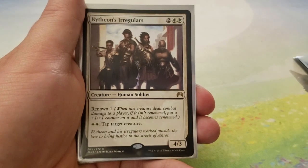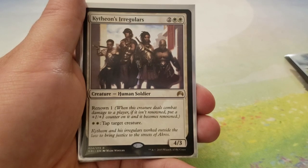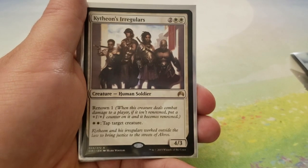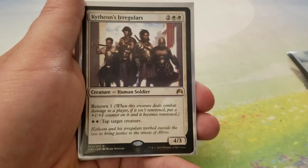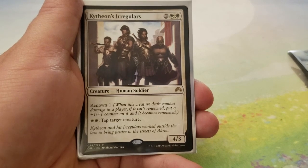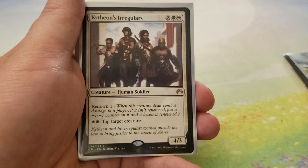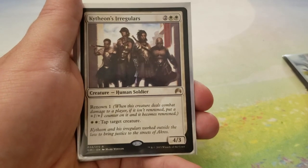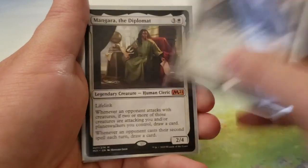Then we have Kytheon's Irregulars — for 2 and 2 white, this is a 4-3 with Renown 1, which means when this creature deals combat damage to a player, if it is not Renowned, it gets a plus-one, plus-one counter and becomes Renowned, so it can become a 5-4. And you can pay 2 white to tap target creature. It's a more expensive version of the Lawkeeper, but it's in here for flavor. Let's be honest.